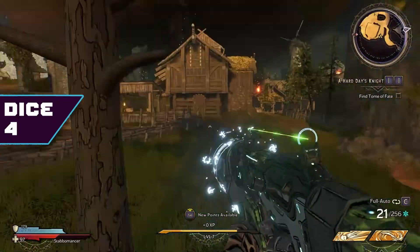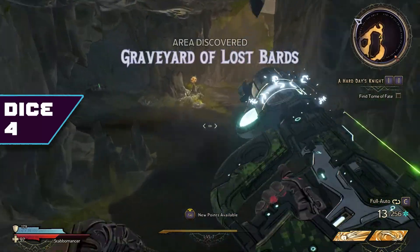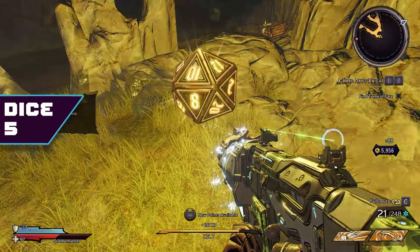Dice number five is going to be just right next to dice number four. You run over, you'll see a little faux wall, and you'll probably miss the dice three or four times before you click it.